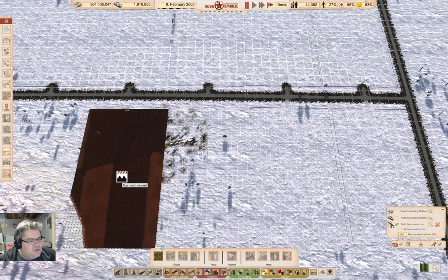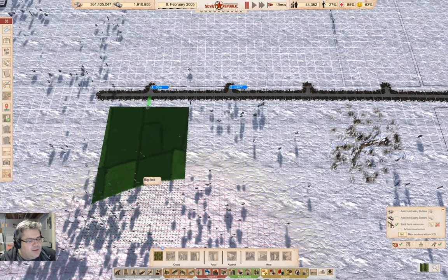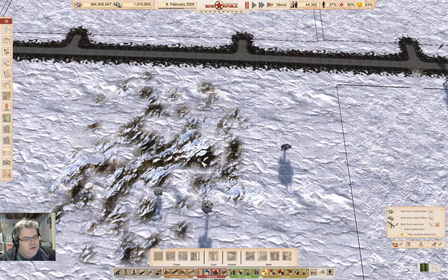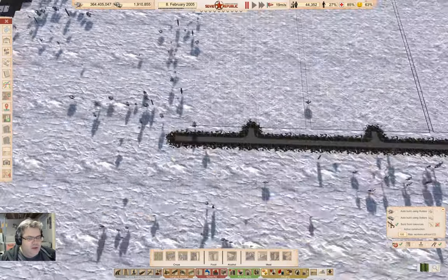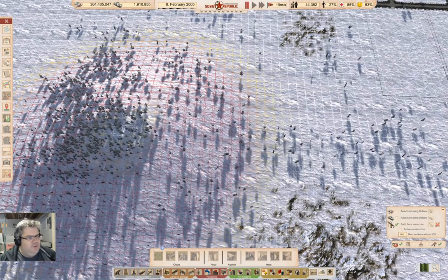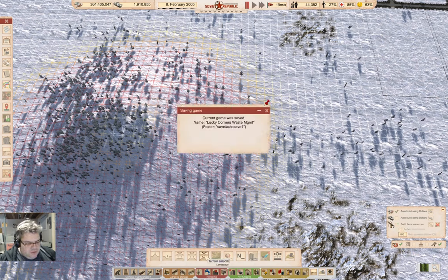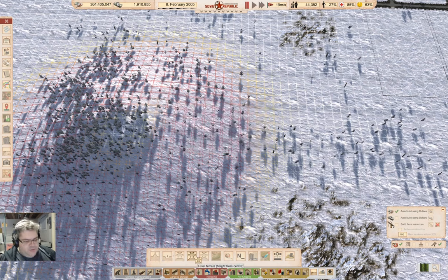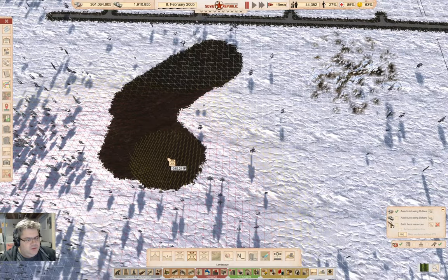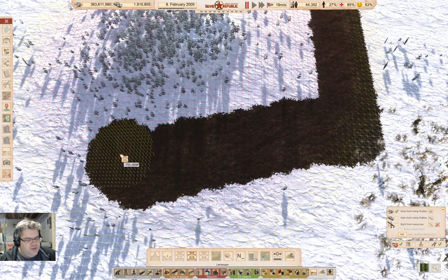Can't build there because there are too many stones. A couple of big fields and the stones are obviously in the way. I could flatten this — that would be quite expensive actually. I have enough rubles to do that. So if I put this on rubles and go to level terrain and go up like this — how effective is this going to be? Can I actually take the whole hill down?